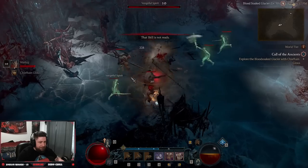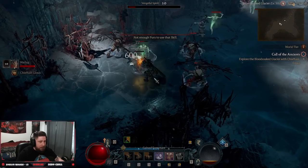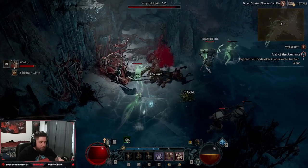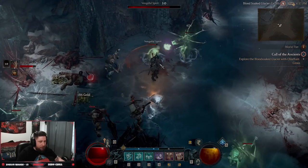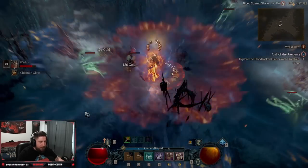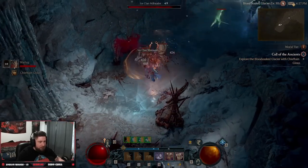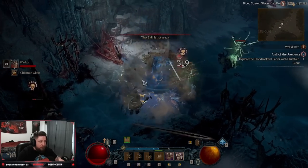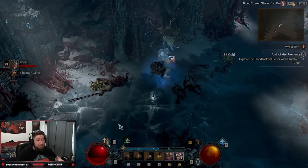Violent Whirlwind absolutely dominates — either version is super strong. When you run out of fury you can see how Lunging Strike closes the gap so monsters don't get away, which is very important. Pop your shouts again and just kill absolutely everything — very very strong. It's really good for the barbarian even though the class did get nerfed a lot.